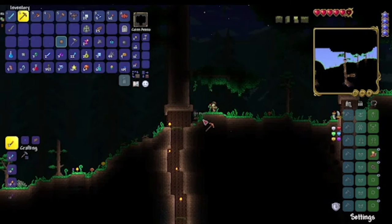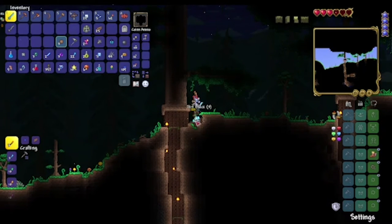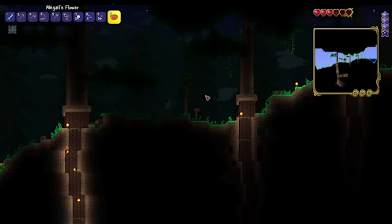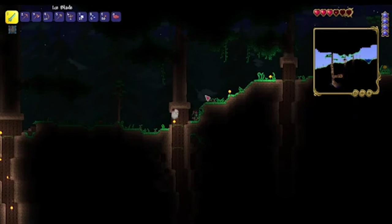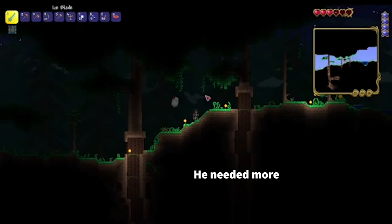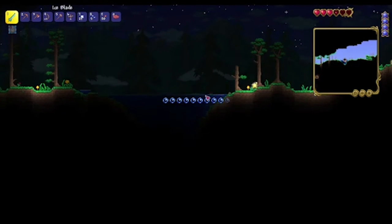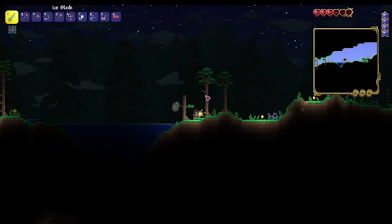Do you have a wormhole potion on you? Yeah, I do. How many wormhole potions do I have? Four — oh, I only have one actually, never mind. You don't need more than one. Okay, I'm gonna make some tungsten armor, let me see.